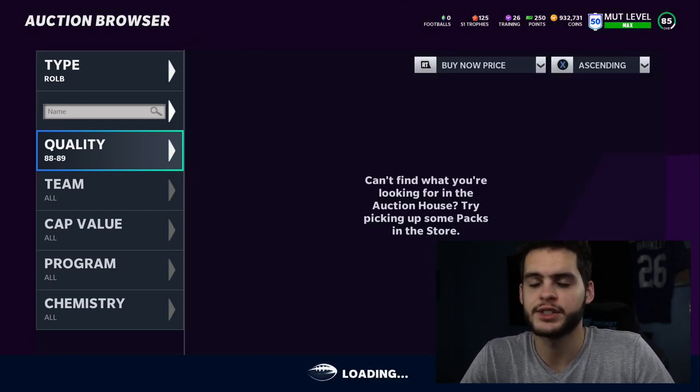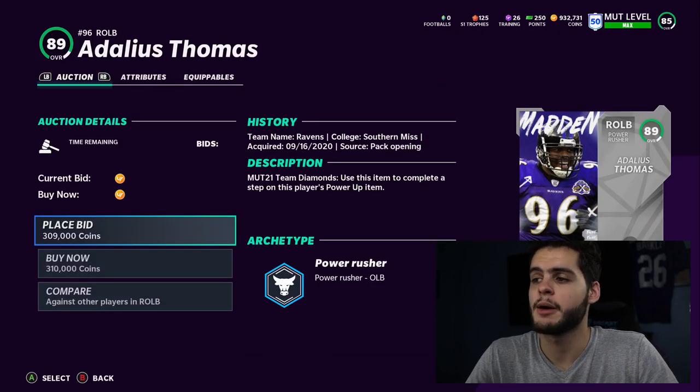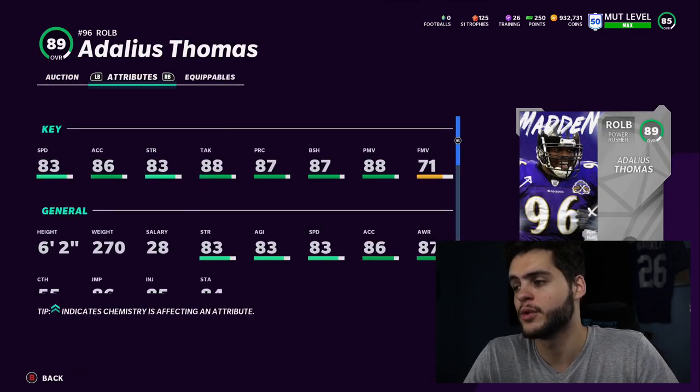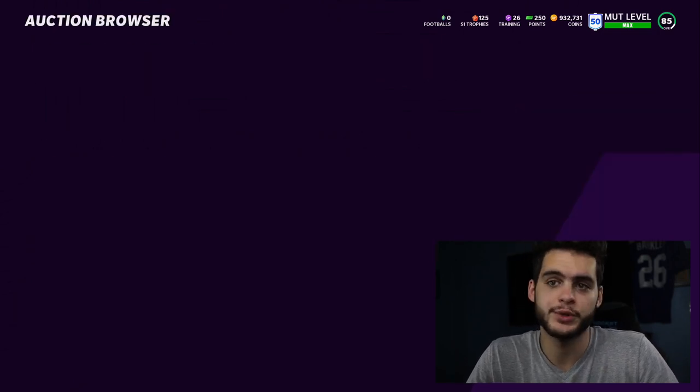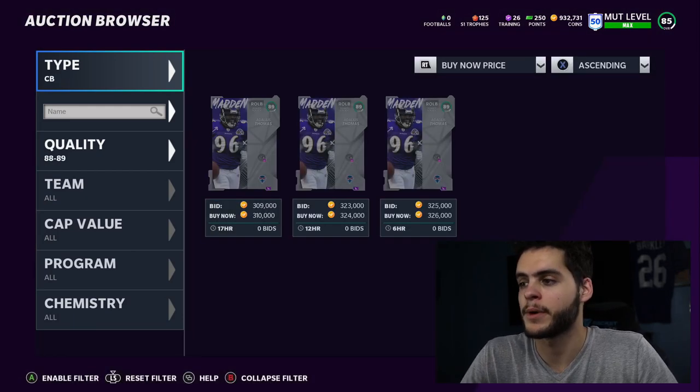At right outside linebacker, Adalius Thomas is a guy many people might not know. Same as Elvis Dumervil — chem him up and get him to his 90 overall, and he gets Edge Threat, making him super elite. He plays like a Terrell Suggs-style outside linebacker.